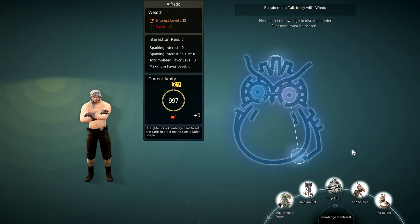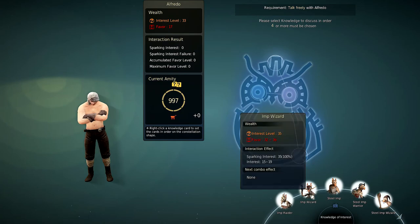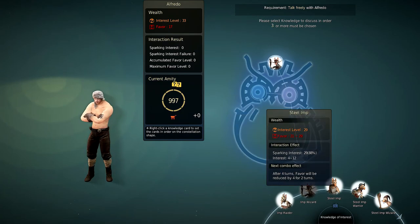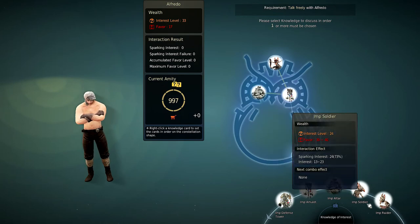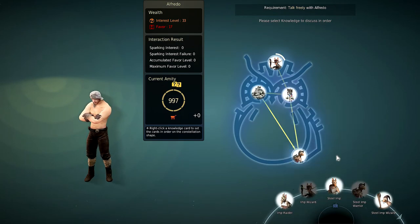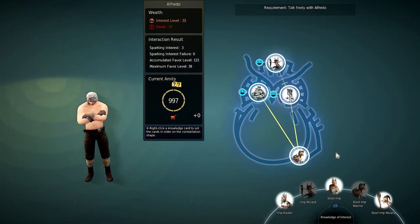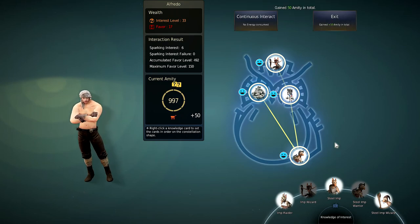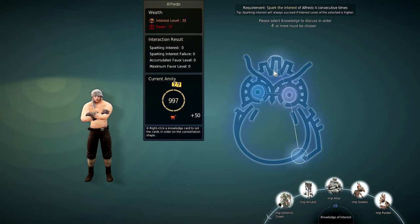The first combination starts off with Imp Wizard, then Imp Amulet, then Imp Altar, and you end with Steel Imp Wire. This is the more risky one and there's a chance to fail. But if it doesn't fail, you'll definitely get more Amity — especially if you're into like the third round of the Amity conversations, because you can have three rounds.